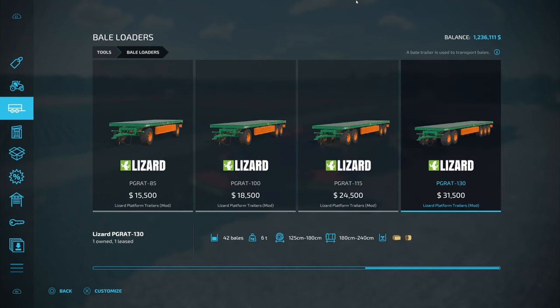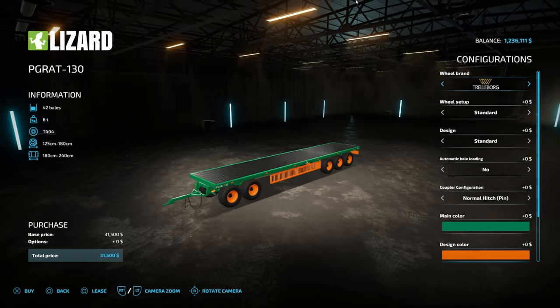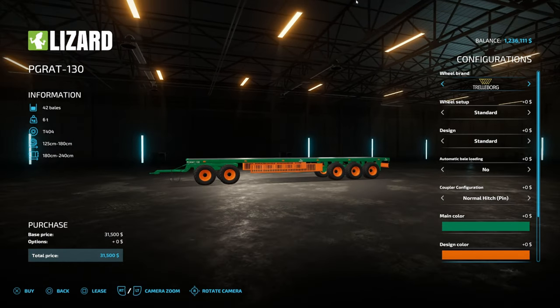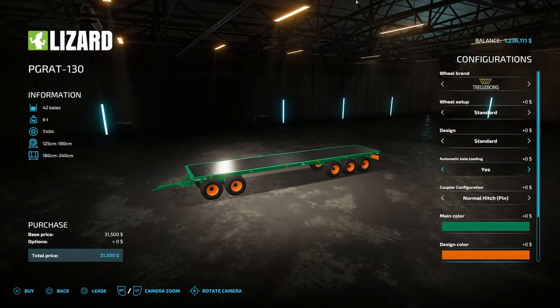The last mod you're gonna need is under tools and then bale loaders. Come all the way across to see the Lizard Platform Trailers. There are four options: 28, 32, 36, or 42 bales. I like the 42-bale one because it has a lot of maneuverability — that whole front axle section twists and turns almost a full 180 degrees, so it just pivots and gets out of its own way. Make sure automatic bale loading is set to yes.